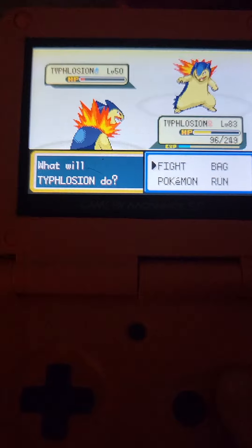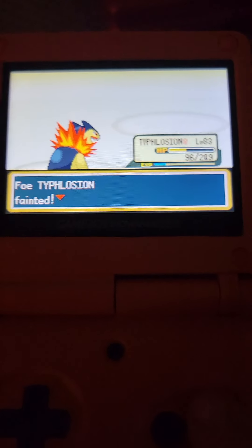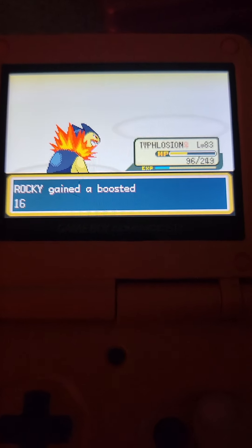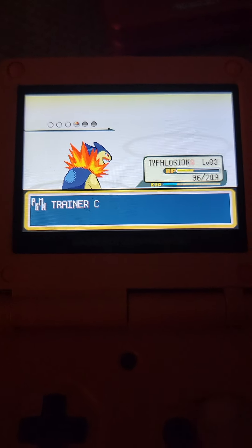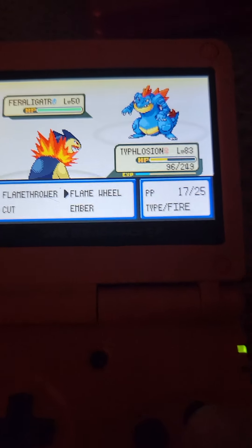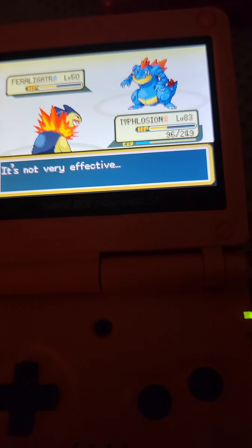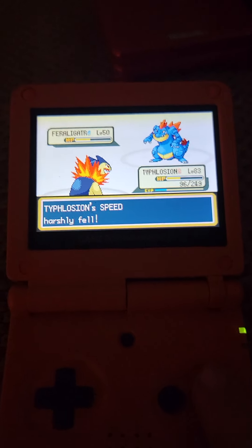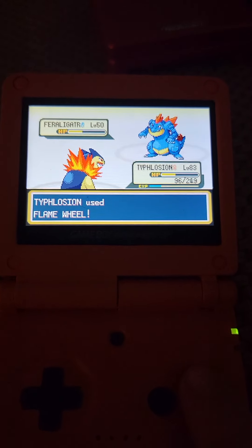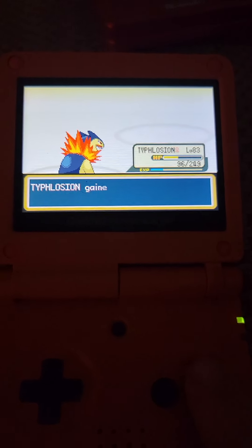I think even with what I have now I could probably take out Red. I've got my level 50 Celebi who learned a move that'll make Pokemon faint in three moves, so some strategy I could probably just keep doing that. I just recently replayed through Crystal and I had a similar leveled team, and I beat Red on the second try.